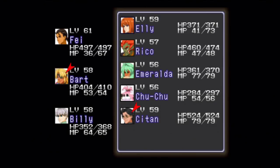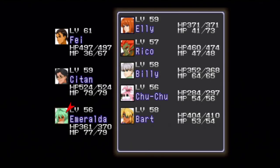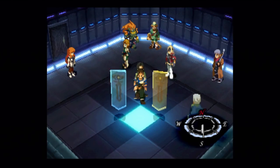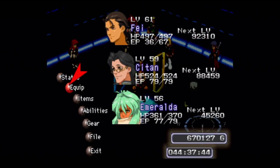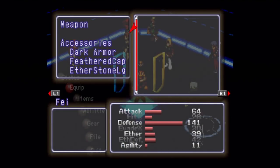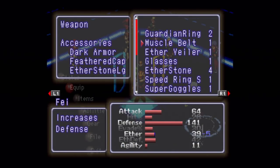We are going to be using the overpowered Citan as usual, and now we'll finally put a use to Emeralda. She's basically Ellie but better in every way on foot — her ethers are cheaper, they have perfect accuracy, and she is a lot faster. That'll come in handy because we could run into Solaris soldiers with 12 speed, but I can get all my party members up to 13 speed with the right equipment.